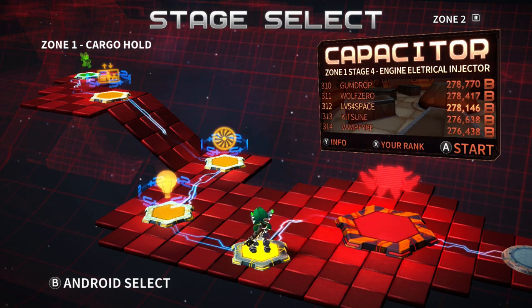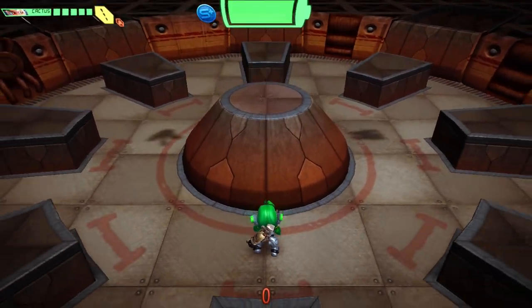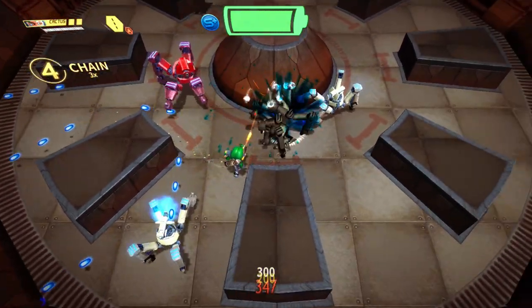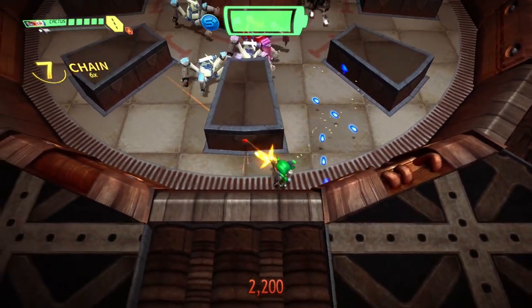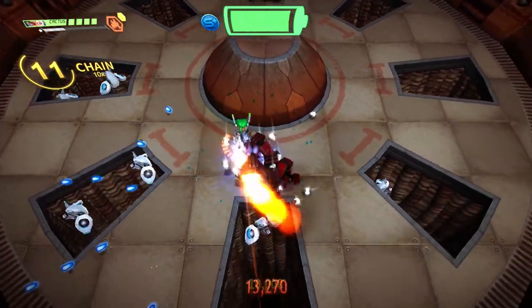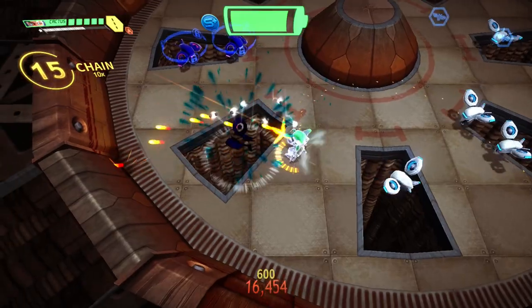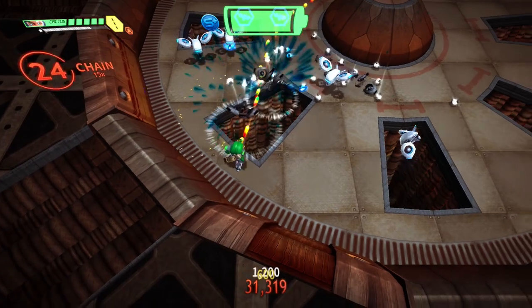What did I get on my leaderboard rank before? 312 is what I've been knocked down to. That is upsetting. I have to do something about that. I'll beat Venom another time — or I'll just use the cheat code. The problem with this stage getting an S plus is that red one at the start. You don't really have the firepower to take that thing out quick enough to get an S plus. The trick to getting an S plus is just keeping a chain going — you can't get knocked down and you've got to keep a chain going.